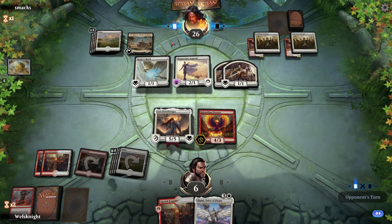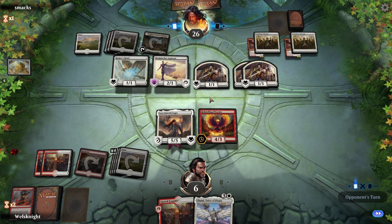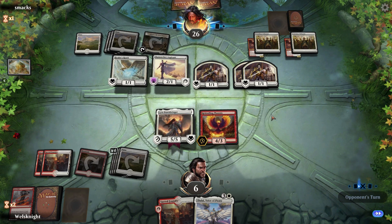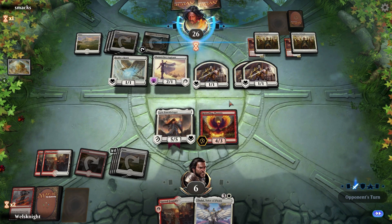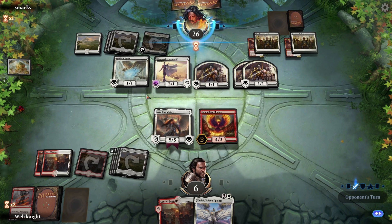They're gonna pump out another soldier — yep. I really don't agree with doing that during their turn; they should be doing that at the end step of my turn. Because now if I draw a Deafening Clarion, I can just wipe their entire board including that one. Whereas if they cast it at the end step of my turn, they know I couldn't have drawn into a Deafening Clarion.